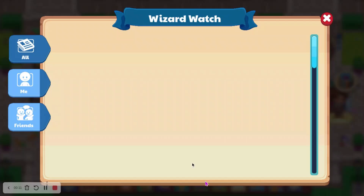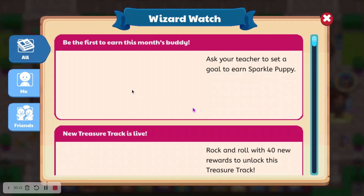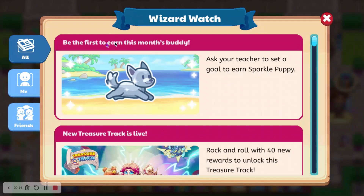The message says that you can get the sparkle puppy. It reads: 'Be the first to earn this month's buddy — ask your teacher to set a goal to earn the sparkle puppy.' So I'm going to be showing you how to do this.